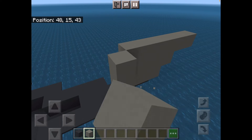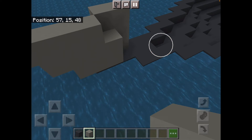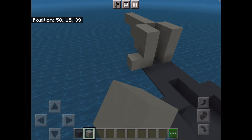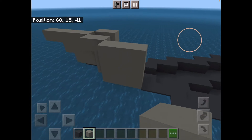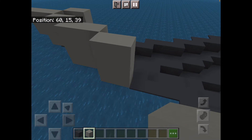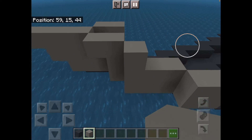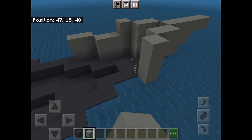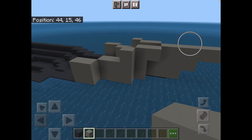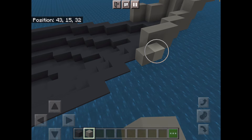Build it back — extend it out one, then two. Break that block so it's like an L-shape. Keep building them back. Dip it down to two blocks, because the front side of a ship is usually pretty high. Then keep building all the way across.